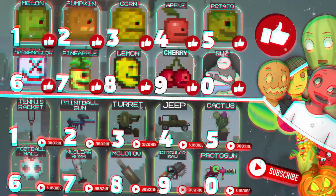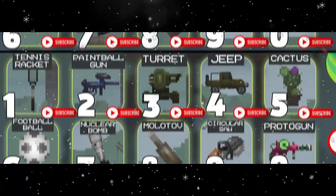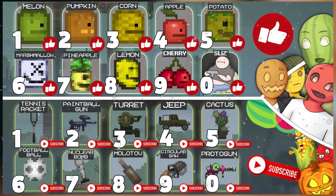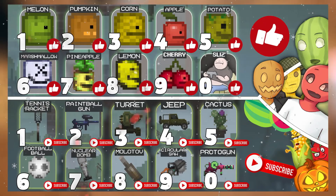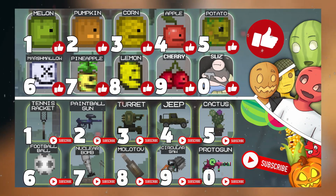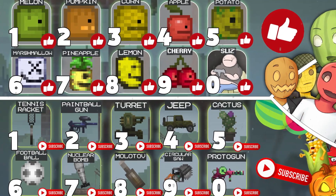The last digit of your like on this video shows who you are from Melon Playground, and the last digit of your subscription to my channel will show your Melon Playground item. Go subscribe and give a like, then look at the screen — notice the last digit of your like and subscription and write in the comments who you are. For example, if your like ends in 8 and your subscription ends in 5, you're a lemon and a cactus. Show your imagination and enjoy the show.